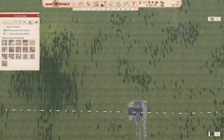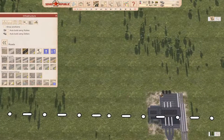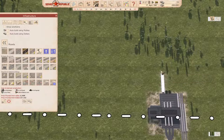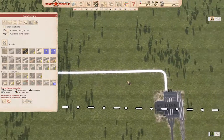We're not going to auto-build anything just yet. What we're going to do is construct some infrastructure here. We're going to start by bringing a road out of the customs area and bring it out this way. Okay, so we have a road there.